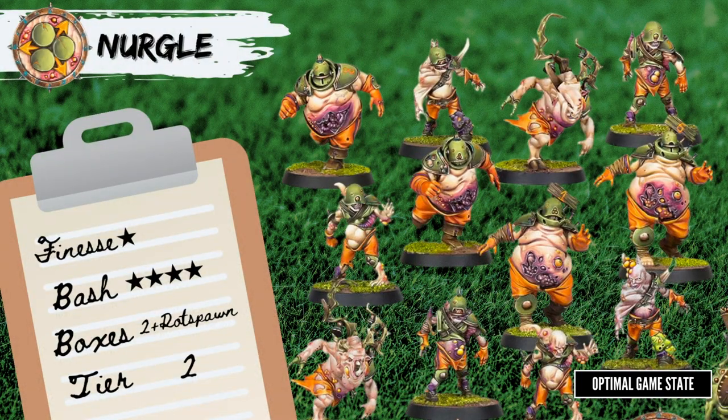Nurgle. The box has 4 Bloaters, 2 Pestigors, and 6 Rotter Linemen. You can only have 4 Bloaters so you're good there, but you can have 4 Pestigors. As they are Speed 6 and Ag 3, they're your best players for actually handling the ball. Chances are in a starting roster you're only going to play 2 of them, so 1 box is a good start, but long term you'll want to get those extra 2.